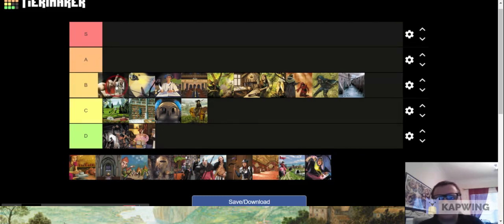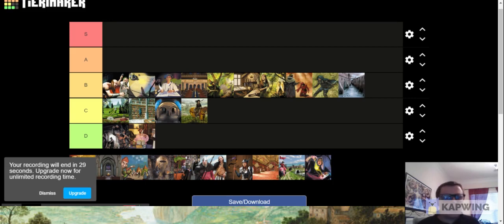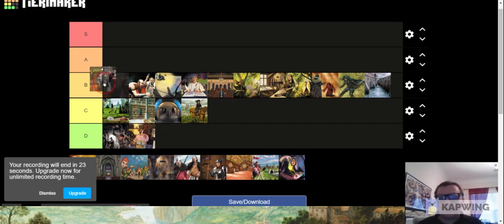Next is Smithy, also in B-tier — it's pretty strong. Plus three cards, very vanilla, but who cares? Three cards is a lot, and you need draw all the time. Draw is good in Dominion, not much else to say.